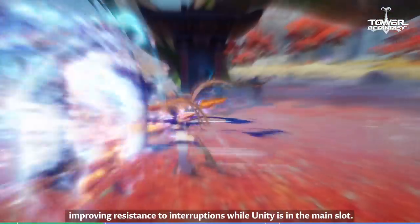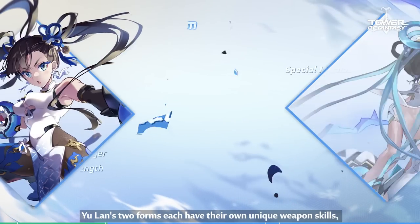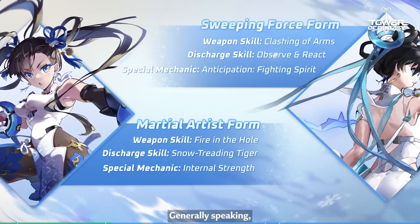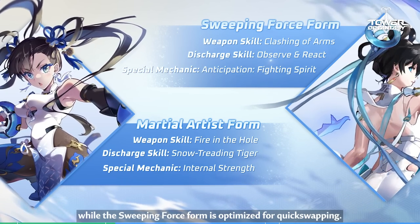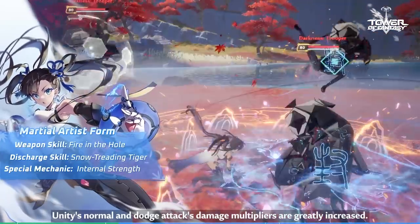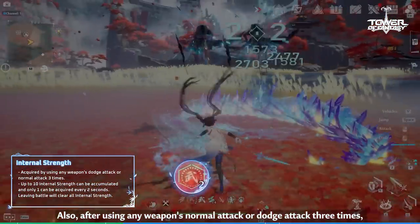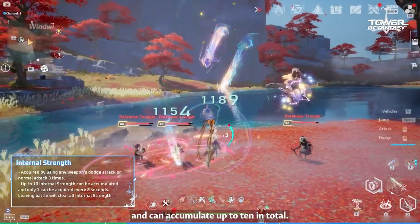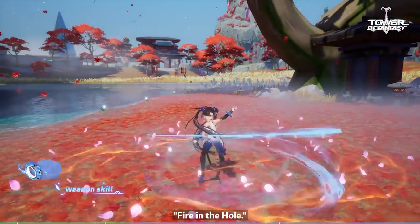Part 2: Mechanics and Skills. Yulan's two forms each have their own unique weapon skills, discharge skills, and special mechanics. Generally speaking, the Martial Artist form's mechanics benefit Unity when it is in the main slot, while the Sweeping Force form is optimized for quick swapping. In the Martial Artist form, Unity's normal and dodge attack damage multipliers are greatly increased. Also, after using any weapon's normal attack or dodge attack three times, Yulan will receive one internal strength, and can accumulate up to ten in total. Internal strength is used to provide buffs to the Martial Artist form's weapon skill, Fire in the Hole.